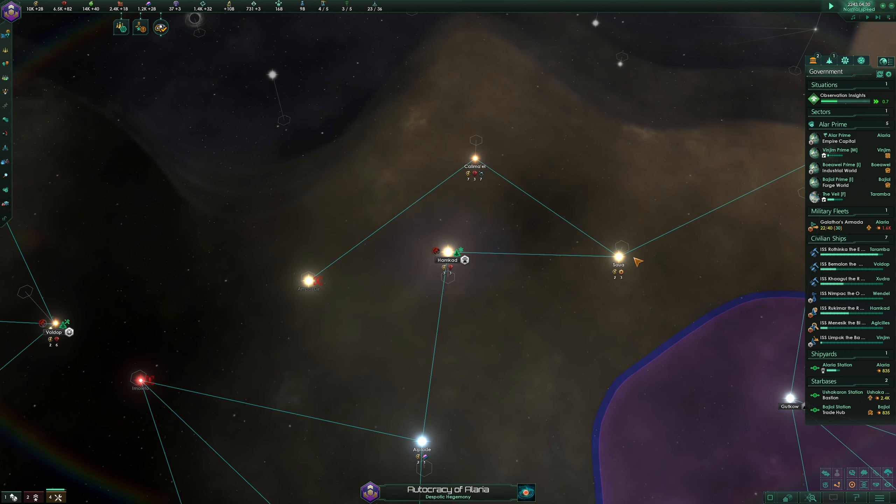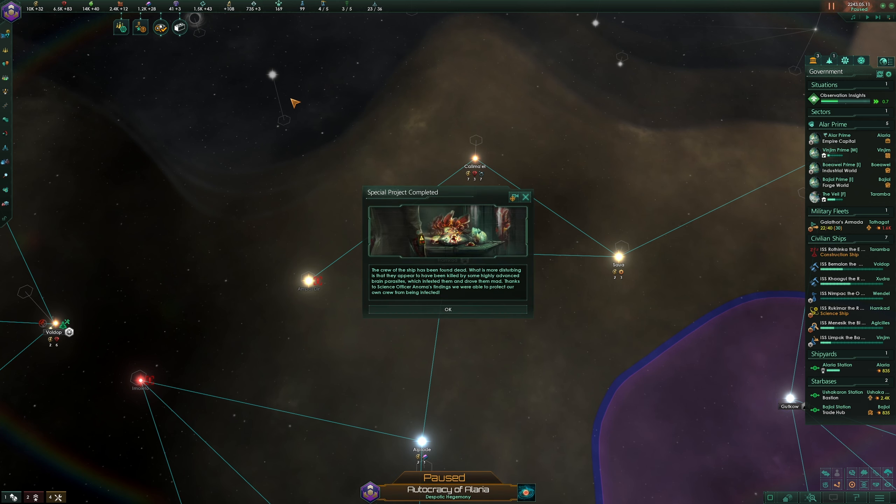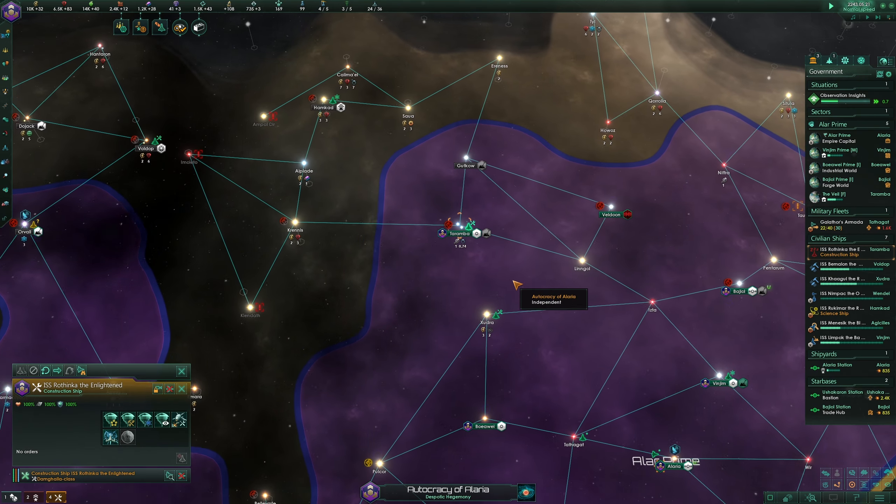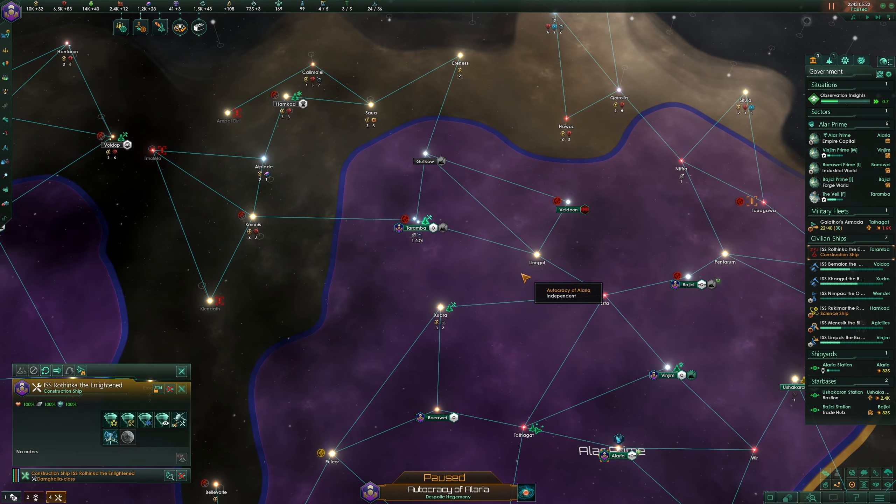Special project completed: the crew of the ship has been found dead. More disturbing is that they appear to have been killed by highly advanced brain parasites which infested them and drove them mad. Thanks to science officer Animal's findings we were able to protect our crew from being infected, and we gained a bunch of research.